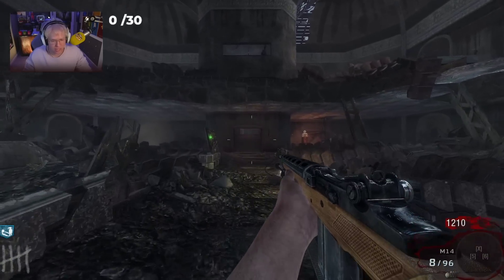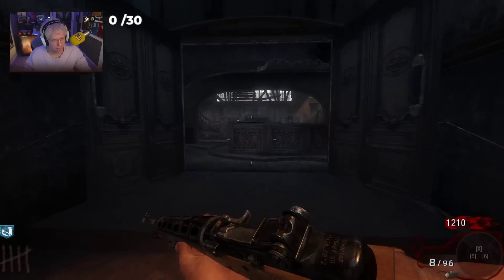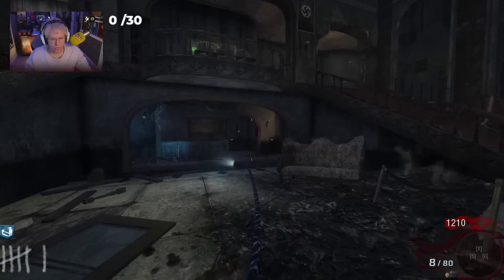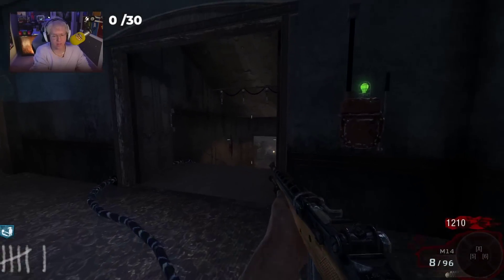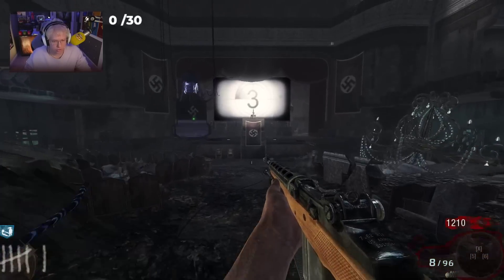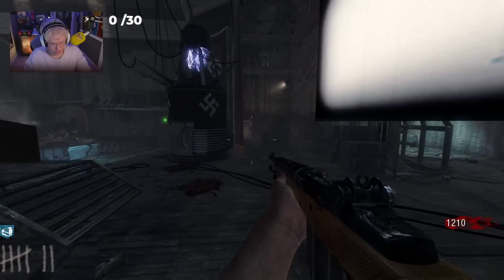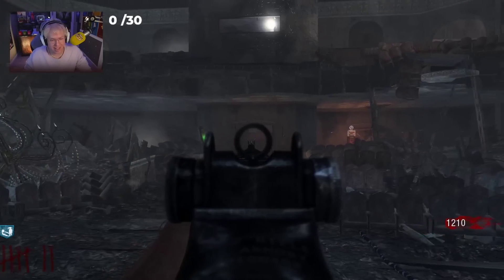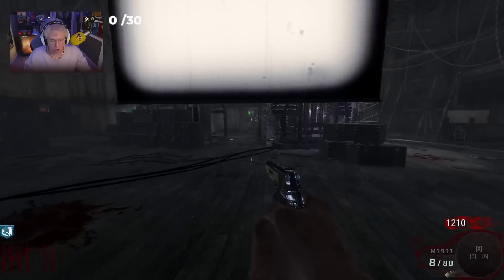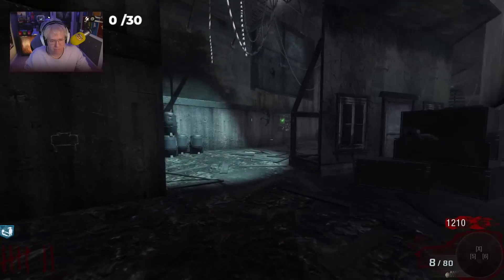Right now it's just a race to 12,500 points because I'm going to go instantly for the upgraded M1911. I know I couldn't have done this without the Nova Crawlers because you need to activate them to hit the core on the other side. But first thing we're going to go for is Juggernog. I'm going in for the safety measures.